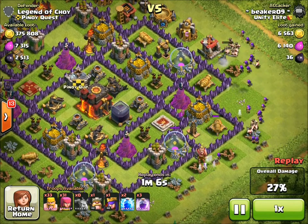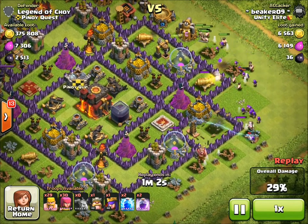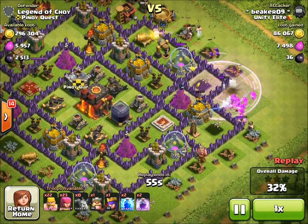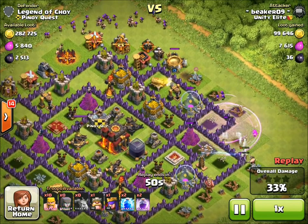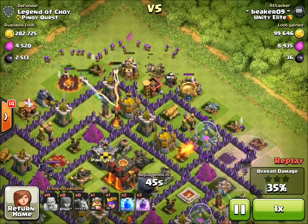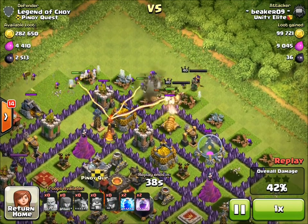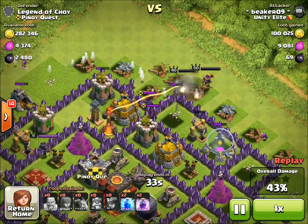These three up top I can get, and that one lone storage on the bottom we're just going to disregard. This base has almost 400k and if I get three storages that's almost 300k — that's a great score. This corner storage I have to get past two defenses and then I'm in this pocket covered by a lot of splash defenses, so I used a rage spell. I tend to always do that in a tough spot with splash defenses shooting at me.